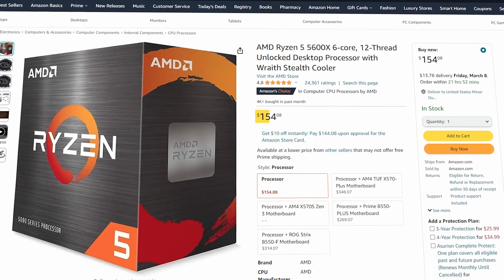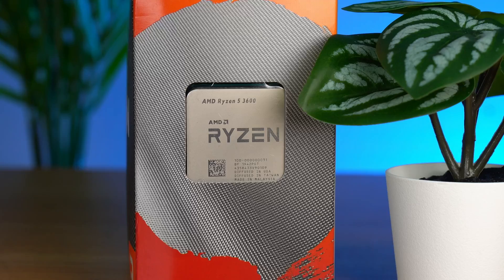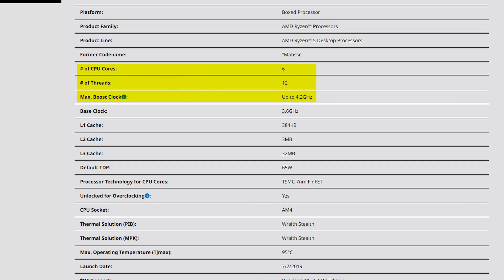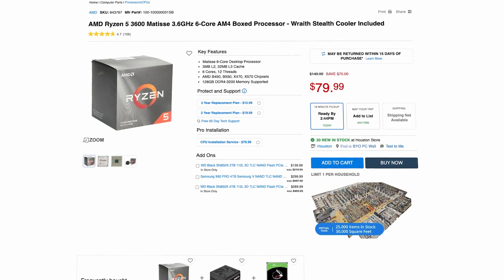Now for CPUs, used Ryzen processors seem to be in less supply and higher price than their Intel counterparts. We could buy one brand new — something like the Ryzen 5 5500 or 5600X would both work great — but they are a little out of our budget. So I went to Micro Center and found a Ryzen 5 3600. This was an absolute fan favorite CPU a few years ago and is still plenty powerful. It's a 6-core 12-thread processor that can boost up to 4.2 GHz, and I got it on sale with the stock CPU cooler for only $80.